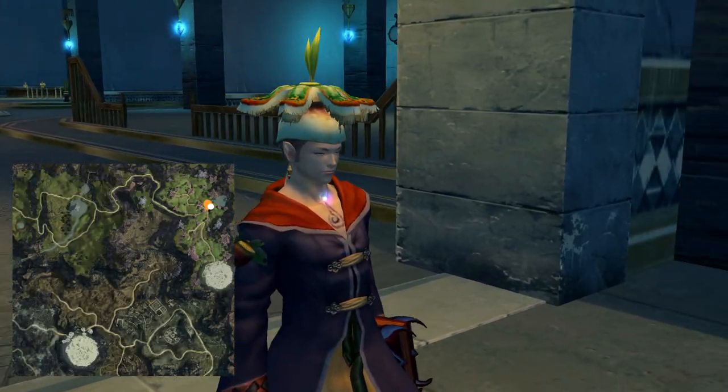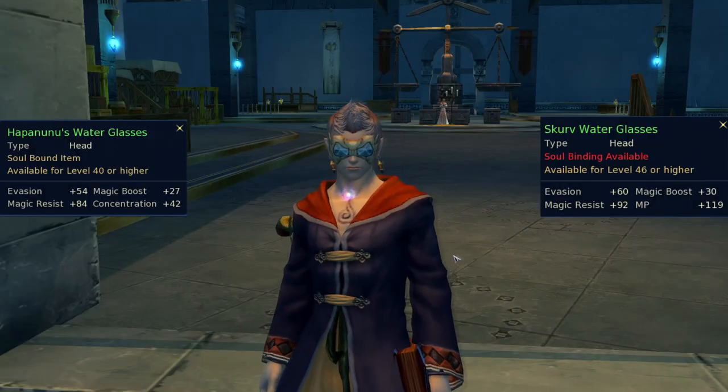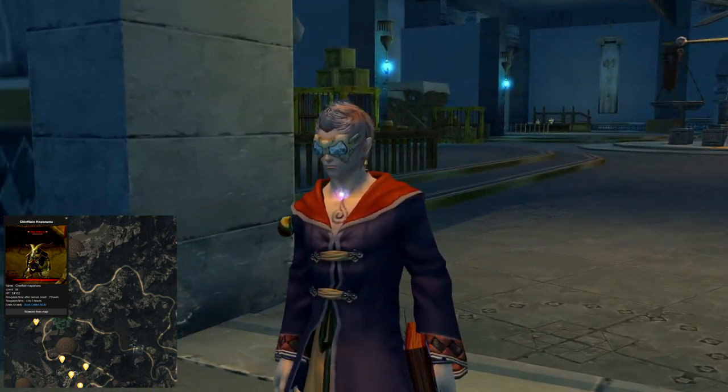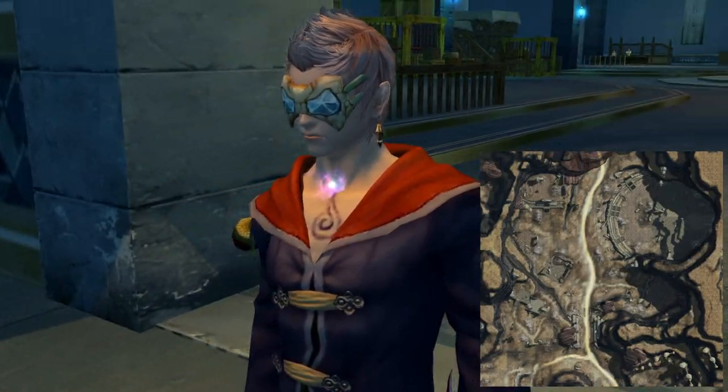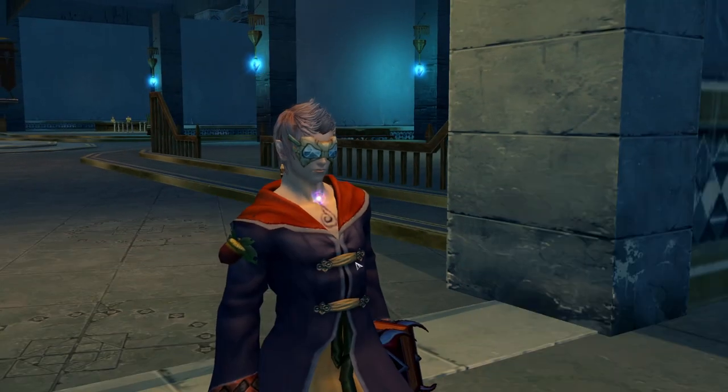Malador Hairpin can only be obtained from treasure boxes in the Browne region of Brustonin. Hapanunu's Waterglasses drop from Chieftain Hapanunu, an elite mob in southwest Morheim, while on Elyos side you'll need to farm treasure boxes in the Dermoy Shrine in Theobomos.